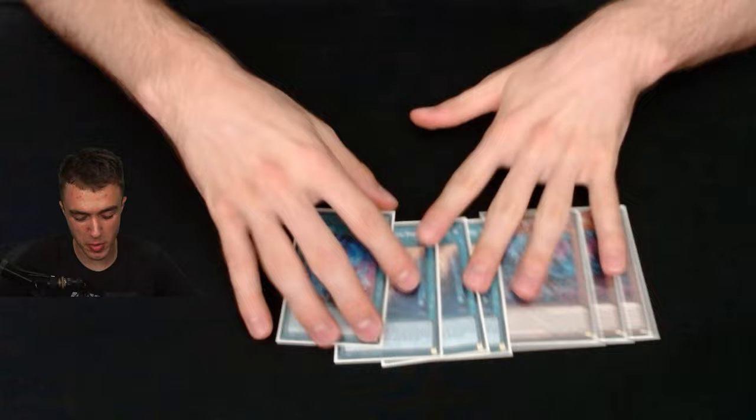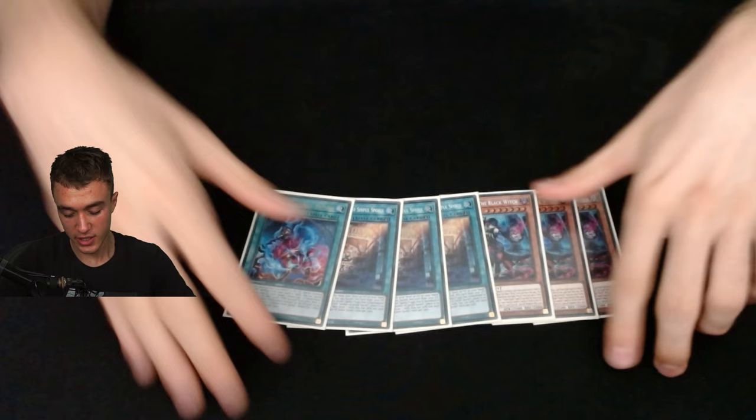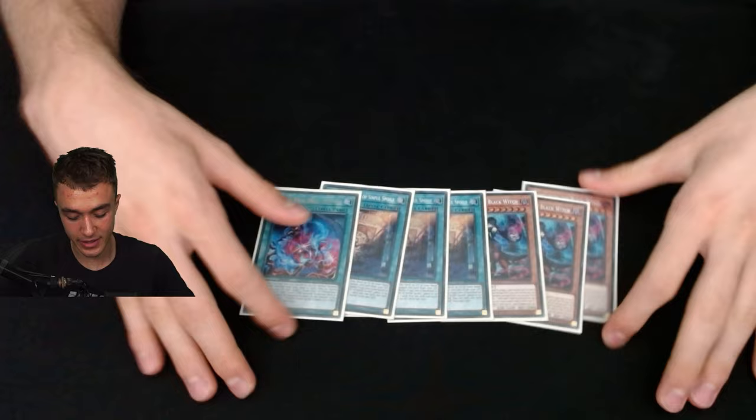I play three Witch, three Wanted, and one Original Sinful Spoils. Some people play one or two Witch, but I like three for consistency — I'd rather open more engine so I can play through boards. Sometimes they Imperm the Witch, then you just normal summon Ash. Sometimes you open Witch and Wanted together, but even that's not that bad because you get a draw.